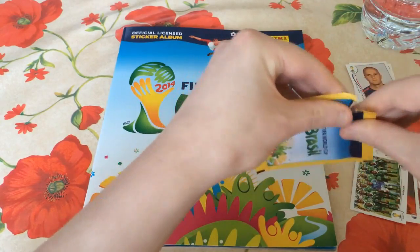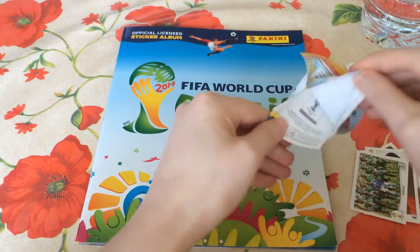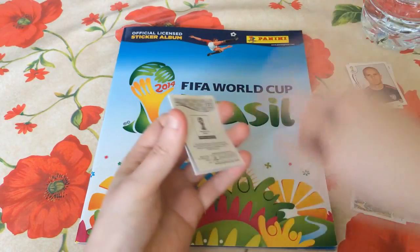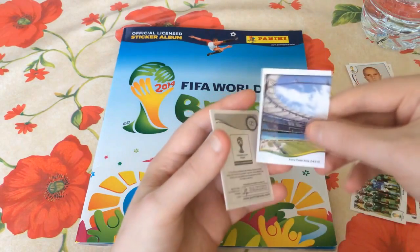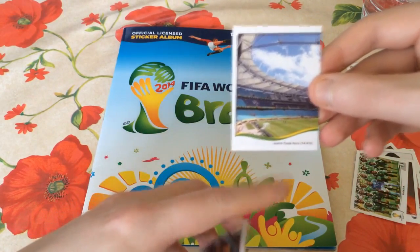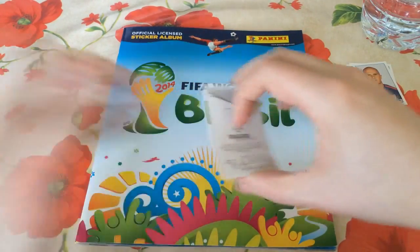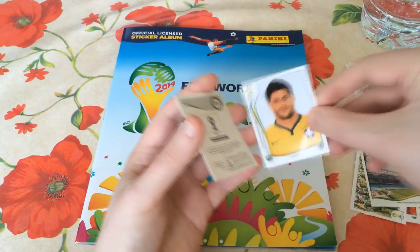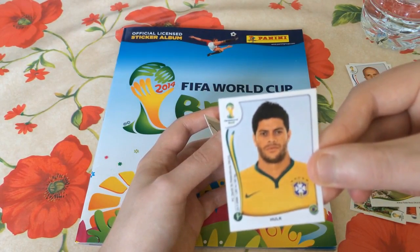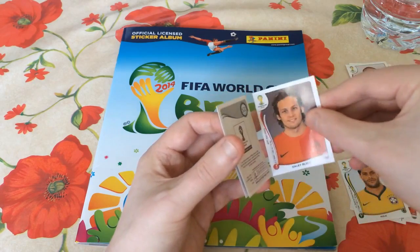Let's move into the third pack — not the best of luck so far in this one. Let me know in the comments section down below how you guys are getting on with your sticker books or online collections. We've actually pulled half of a stadium here — Arena Fontenova — apologies that it's not quite as focused as it could be. My iPhone doesn't like to focus anything other than the book when I record these. But Hulk — that's a great pull! He's in form on FIFA this week as an 86 rated right winger. A really good player from Zenit St. Petersburg.